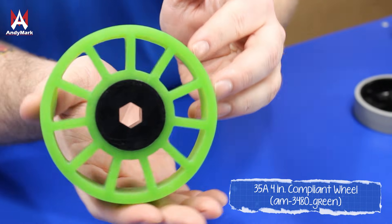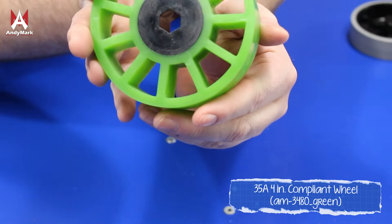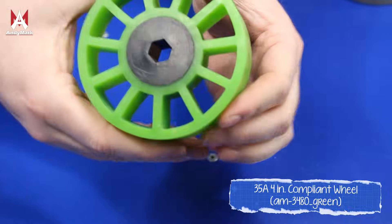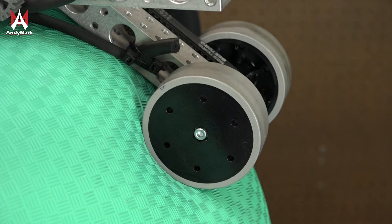There are many different types of roller-based materials you can use on an intake. Compliant wheels are great for irregular shaped objects and often hard game pieces, where putting compliance in your mechanism allows you to be quite a bit off angle and still acquire the game piece. For more compliant game pieces you might consider a harder, firmer wheel, because it doesn't need to compress.